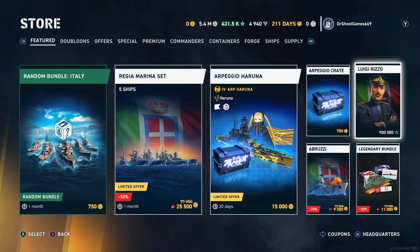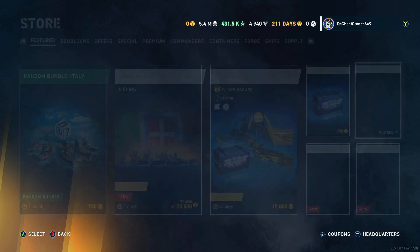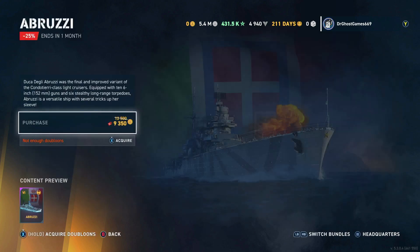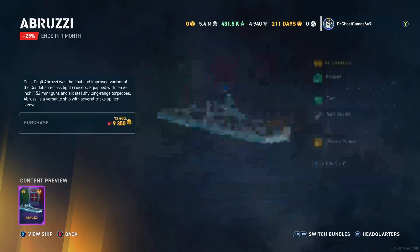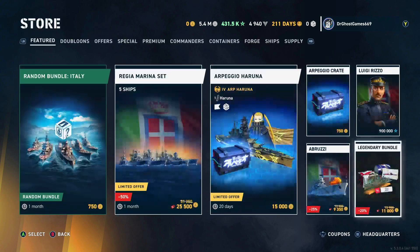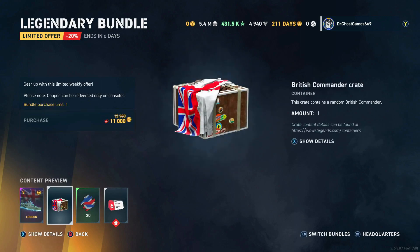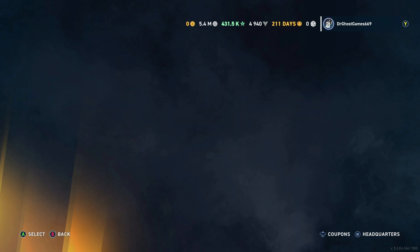Luigi Rizzo's available — I think we've had him before. The Abruzzi is on sale right now for 9,350 doubloons, so if you've been wanting the Abruzzi, now might be the time to pick it up. And another legendary bundle: 11,000 doubloons for the London, a British Commander crate, 20 camos, and a discount.